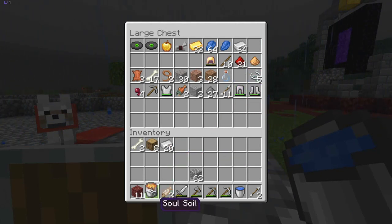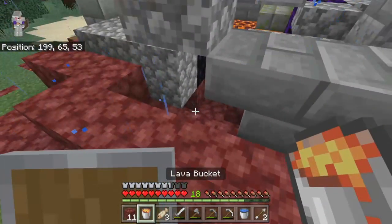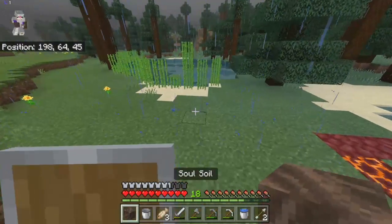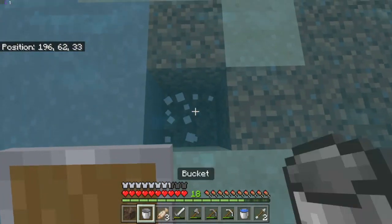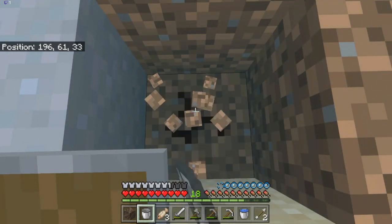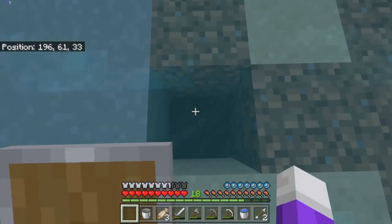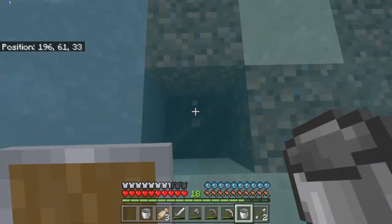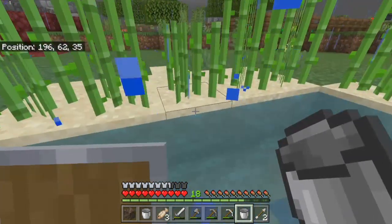The lake is kind of empty. I wanted to test if soul sand causes the bubbles. Soul sand doesn't cause the bubbles - there was no soul sand nearby. So that means the elevator's out.